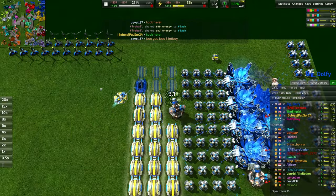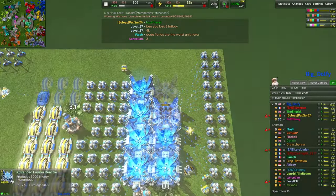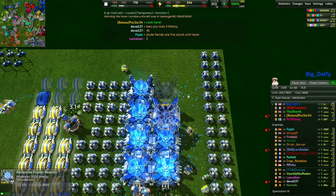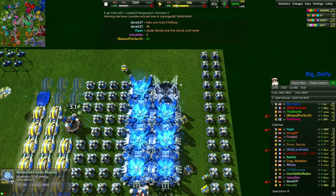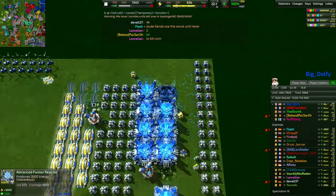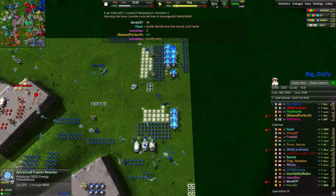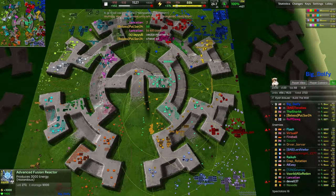A T2 aerial constructor to build those energy converters — tons and tons of build power here to throw up those advanced fusion reactors whenever possible. Wouldn't mind seeing metal storage here, although if you're going to spend all the metal it's not tremendously necessary — still useful sometimes. That's what the economy of a pro looks like.